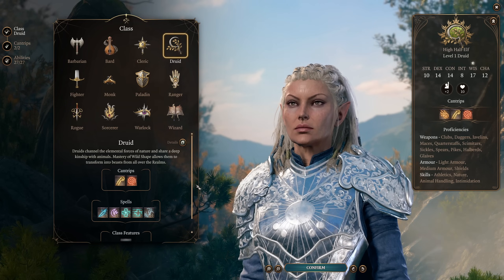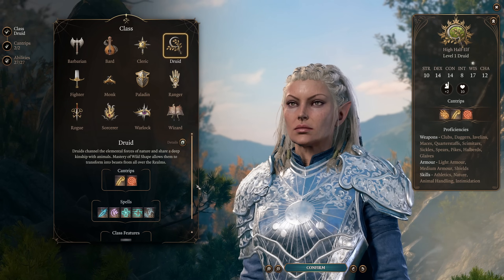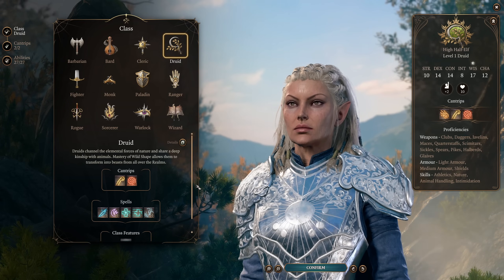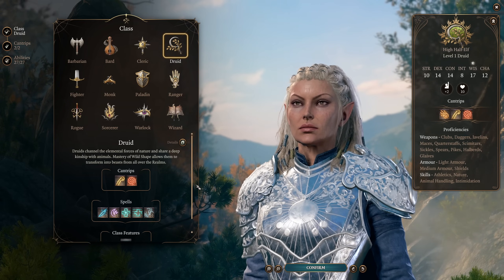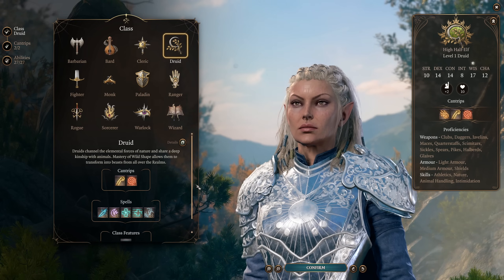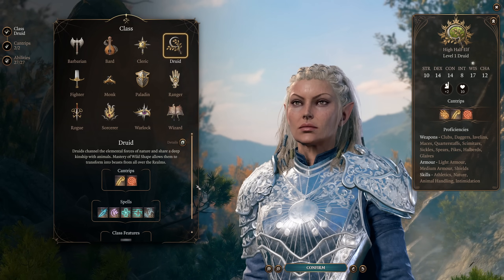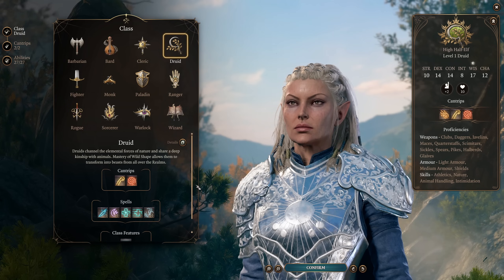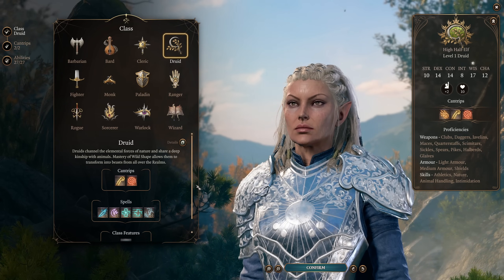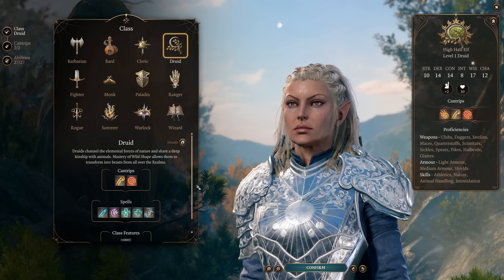Land Druid is sort of the default druid class because Moon Druid and Spore Druid have much more specific playstyles, whereas Land Druid just doubles down on doing what druid already does really well. I think druid makes the best fourth party member — they can fit into pretty much any party, always able to contribute by filling pretty much any role. Druids can provide tanking, healing, battlefield control, ranged damage, melee damage. The possibilities are basically endless.